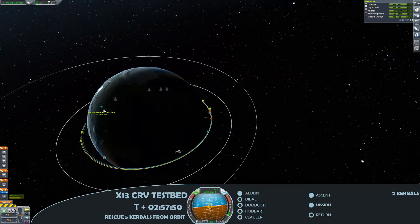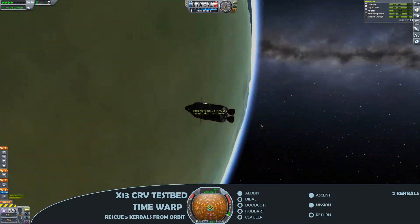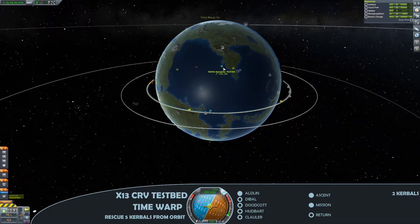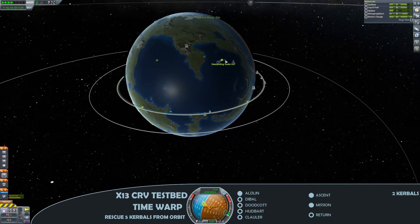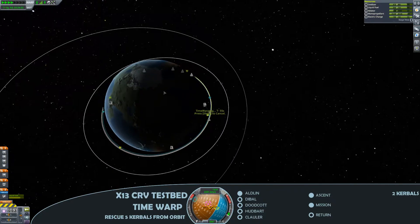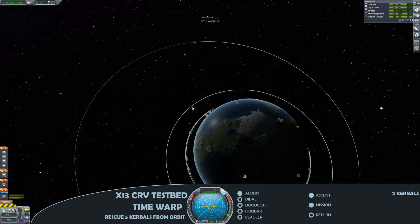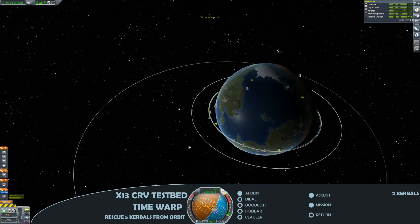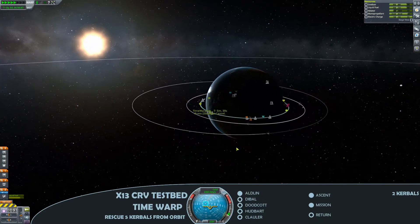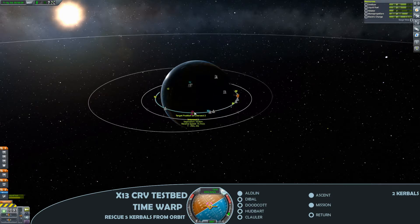I do like these crew recovery vehicles. They are fairly cheap, they have a docking port so they can be used for stations, and they've got delta-V for making orbital manoeuvres. Although I would tend to avoid the hitchhiker at this stage of the career, it is very much necessary to get some funding in. If you're very careful with how you launch and land it — and you've got sufficient parachutes — there's no reason why it can't land safely.